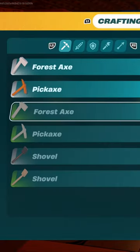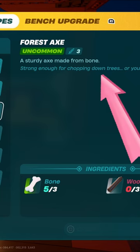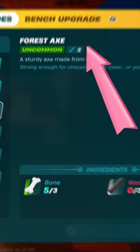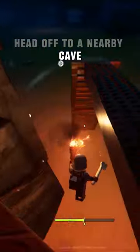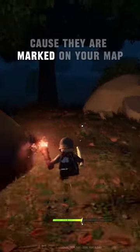First of all, you need to go to your crafting bench and get a green forest axe. If you don't have the green one, that means you need to upgrade your bench. After you have crafted a green forest axe, head off to a nearby cave. Caves are really easy to find because they are marked on your map.